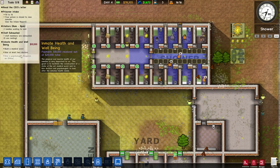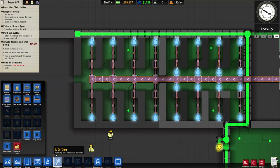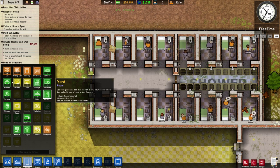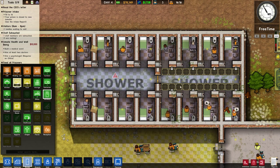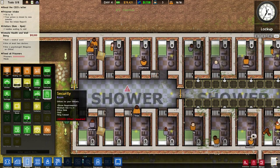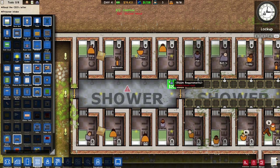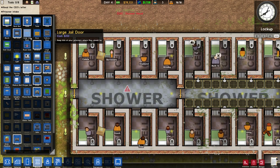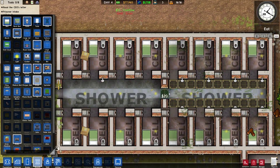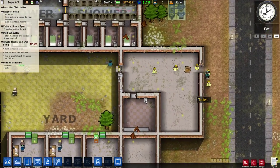It looks like we also finished one of our other grants because we got those cells in. I'll go ahead and close these doors now. I forgot about the shower again — I always forget about the shower — and we need to get the infirmary in, but I think we'll wait to do that next episode. Let's pop the shower in. They took a shower and it caused some flooding in the cells, but I don't think that's much of an issue — it's just cleaning the floor. Let's get more shower heads placed along here running through the toilet piping, and run drains along here as well.